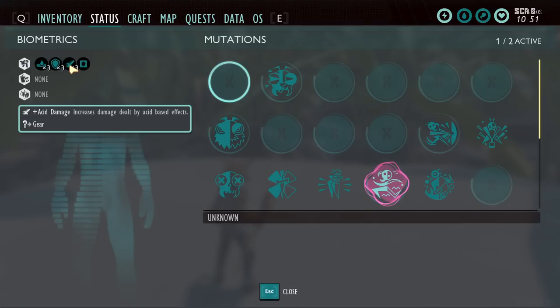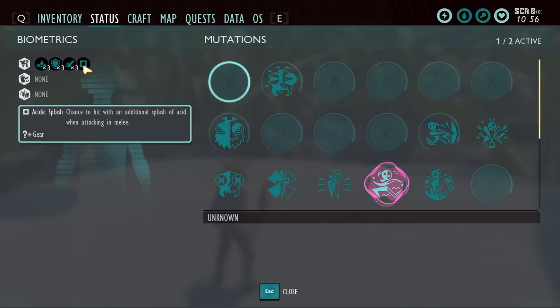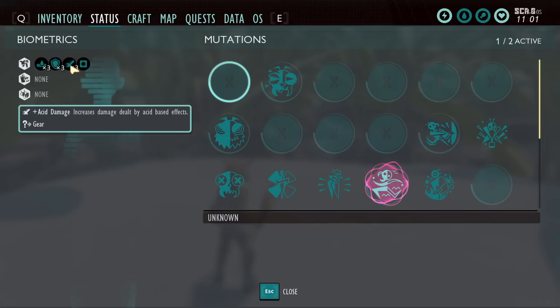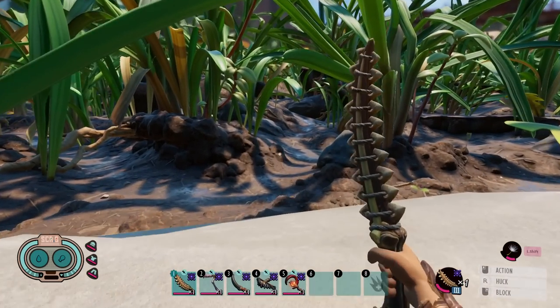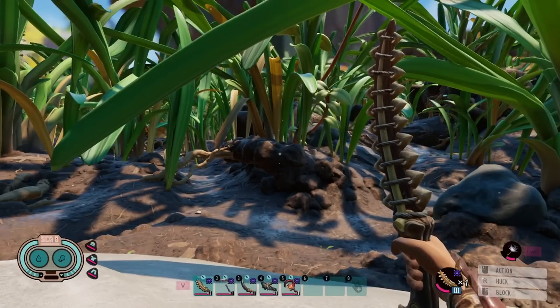The fire ant armor also gives acid damage — if you have the full set on, you can deal acid damage. Going the sleek route, it only procs 10% of the time, so one out of every 10 hits, but with the full set you get more damage dealt by acid. The reason I'm really using it is for corrosion, though. I've been using it a lot with the tick sword. Let me go find an enemy to demonstrate.